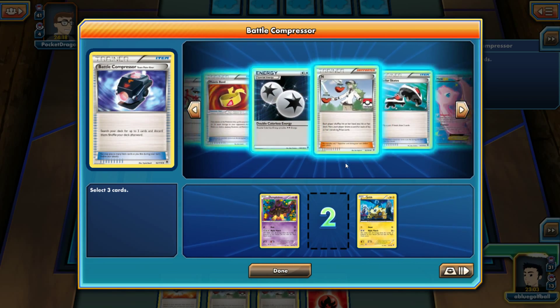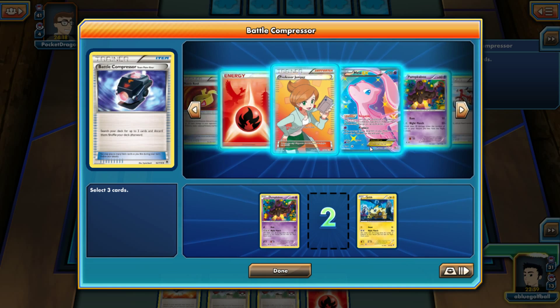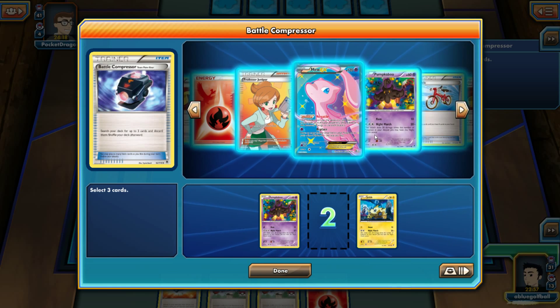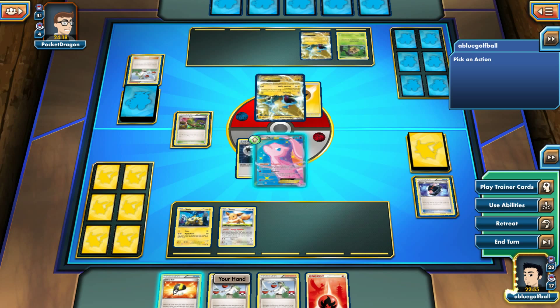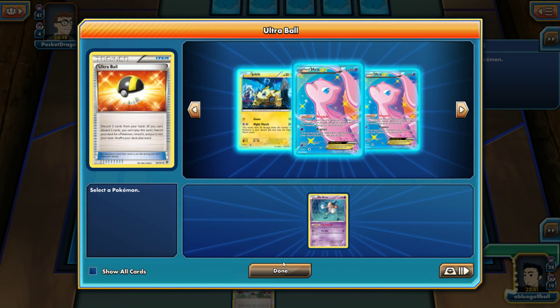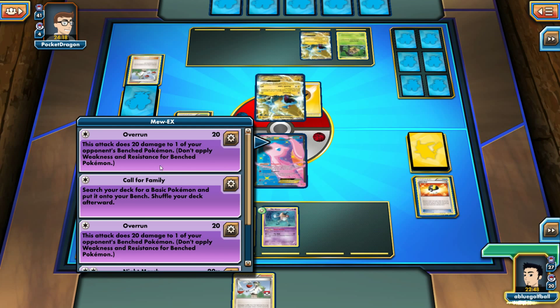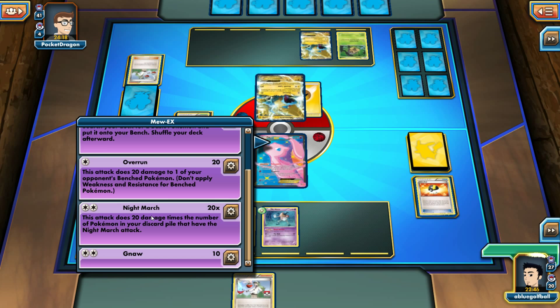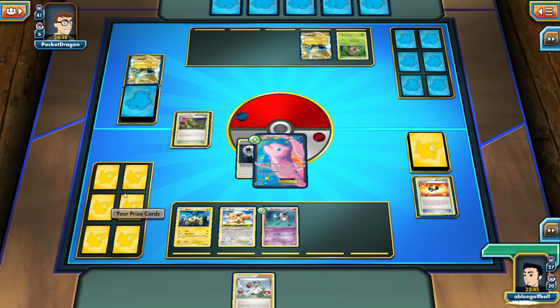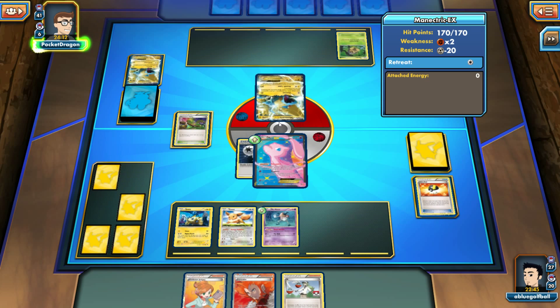Let's get the other Joltik onto the bench and get Mr. Mime out to protect it. Versatile — Night March — 180 knockout! Look at that, a turn one knockout! That is vicious. We even got Mr. Mime out protecting the little Joltik.